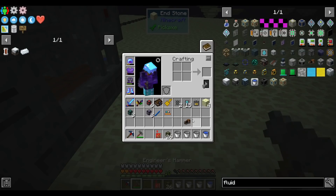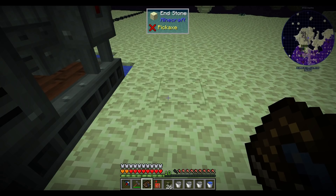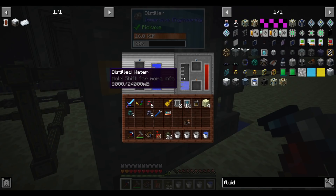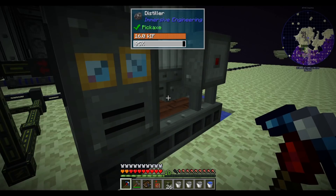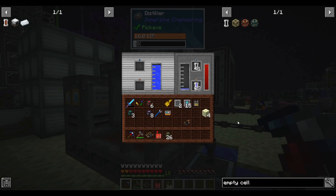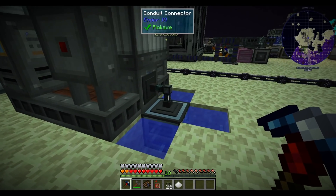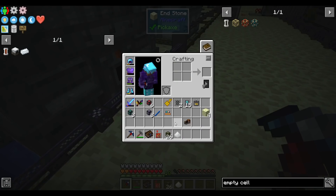Wait — every now and then it does spit out a piece of salt! Good, that does mean I can be salty. The distiller is outputting distilled water fast enough. I can throw empty cells into the fluid transposer and it will just turn them into distilled water cells.